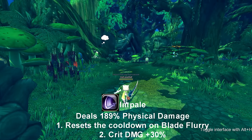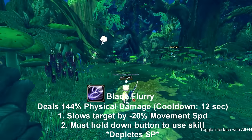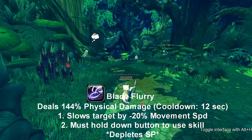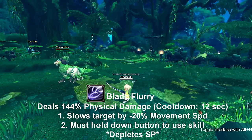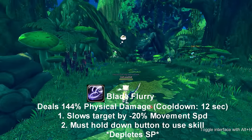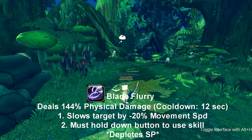Impel also gives you a buff of crit damage 30%. Now let's move on to Blade Fury. Blade Fury is a skill you have to hold down and it depletes your SP. Be careful because you can start this skill and it can immediately be cancelled if you let go too soon — it can easily be stopped even before a blade comes out. This skill puts on a debuff that slows the target for 20%, and the cooldown lasts for 12 seconds.